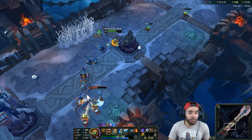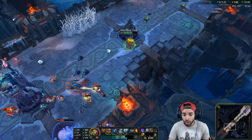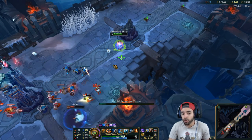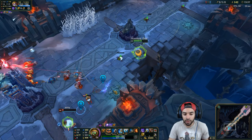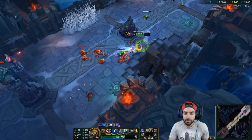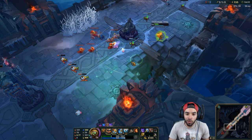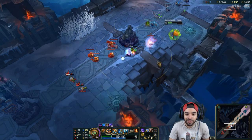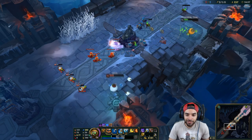Other items besides a defensive item or Rylai's: Morello obviously if they have healing or if you're the only magic damage threat you're getting Morello. See, I'm killing your turrets, killing creeps, and hitting you with a W at the same time — just kind of sniping through them. You've got to get used to that especially in bot lane. Alright, only W's now — let's do it.